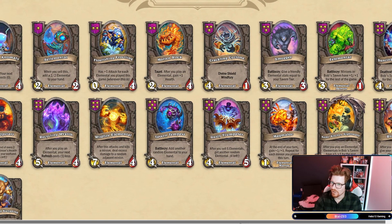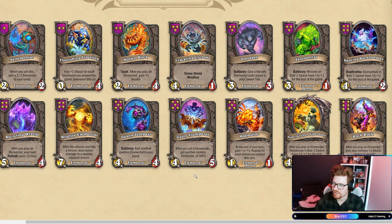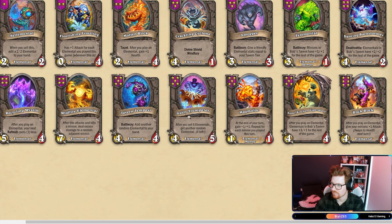Not horrible. Upbeat Upstart — at the end of every two turns, set this minion's health to the highest in your warband. Dusty Trumpeteer: after you sell six Elementals, get another random Elemental. And you get him with Gallywix — that sounds pretty busted. Rock Rock: after you play an Elemental, give your minions plus one attack. Swaps to health next turn.